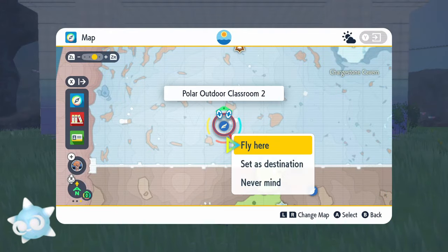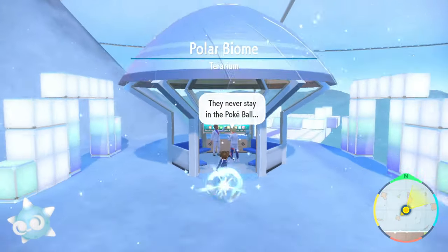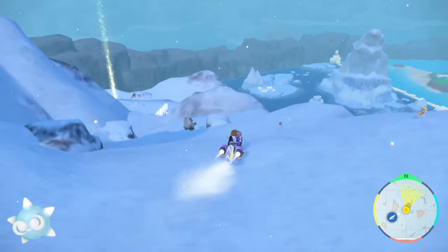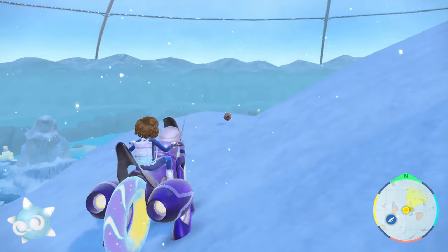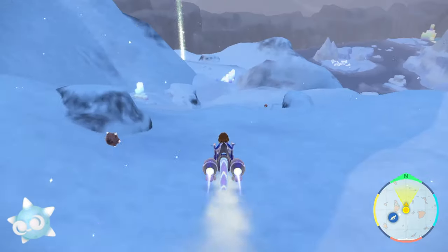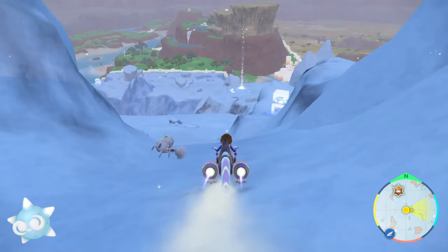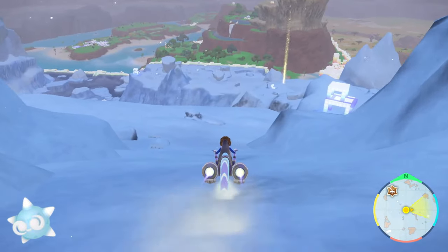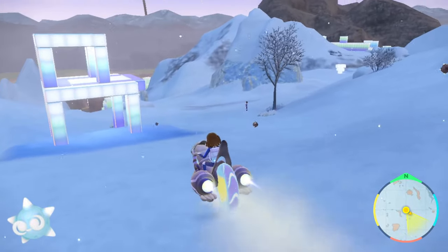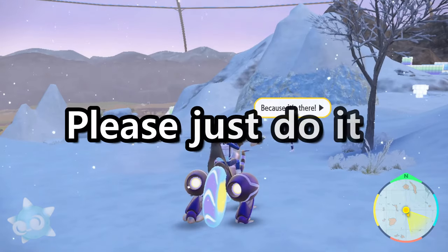Blue core Minior are another really easy form to collect, covering the entire lower portion of the polar biome. After flying to Polar Outdoor Classroom 2, simply follow the mountain path downward until you spot a Minior. If you aren't so fortunate, just continue walking down the snowy path and towards the right side of the mountain to reach the snow fields. If you have an encounter sandwich active, there will just be hordes of Minior for you. Seriously, if you didn't make one earlier, you're going to want it for the last two, so please just do it.